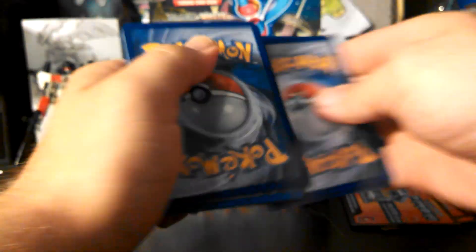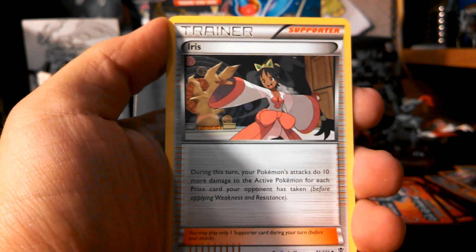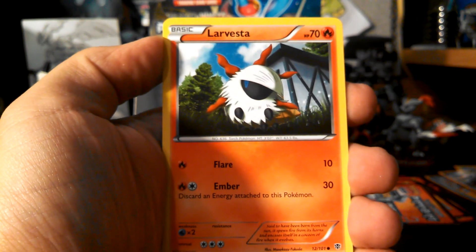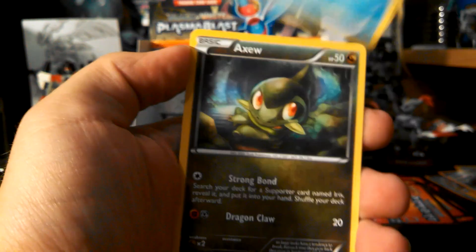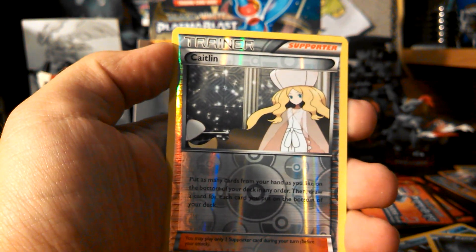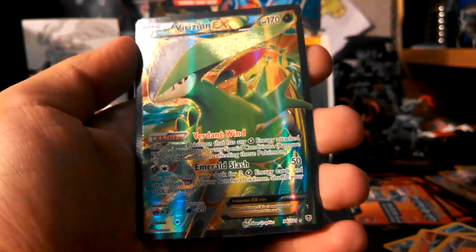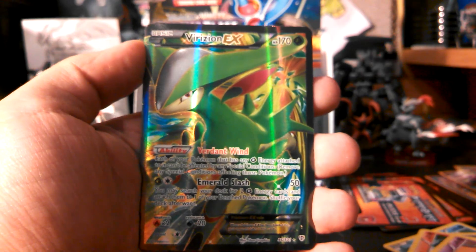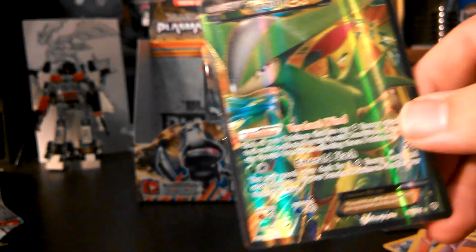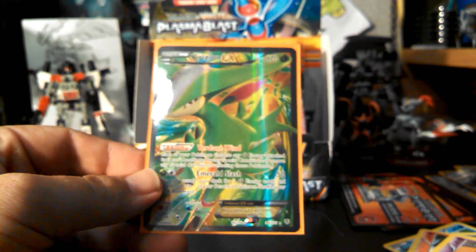Very last pack for this part, which is a Palkia. Alright, so we have Chatot, Root Fossil Elite, and Iris. Remoraid, Larvesta, Golett, Snorunt, and Axew. My reverse is a Caitlin. And my rare is — oh yes! Virizion EX full art! So happy to have this card. Now I have the two most expensive full arts out of this set — I feel great about that!